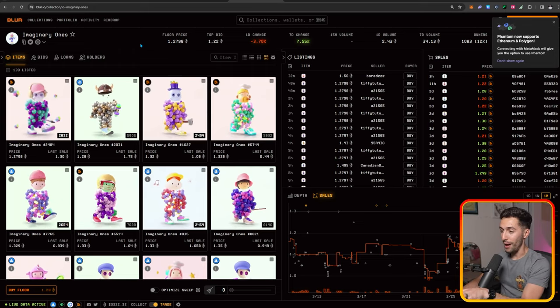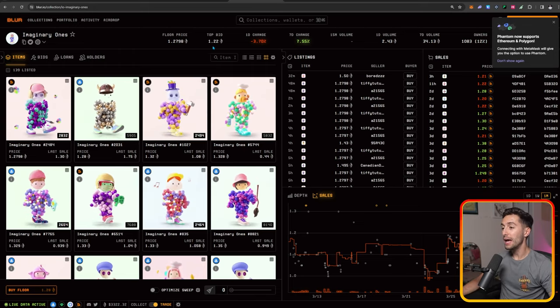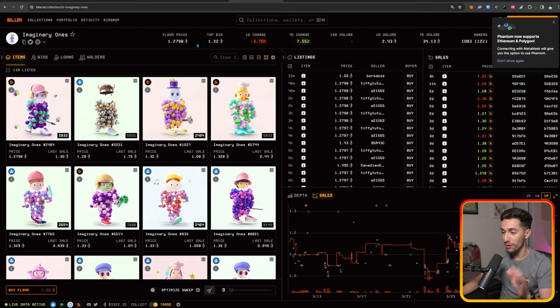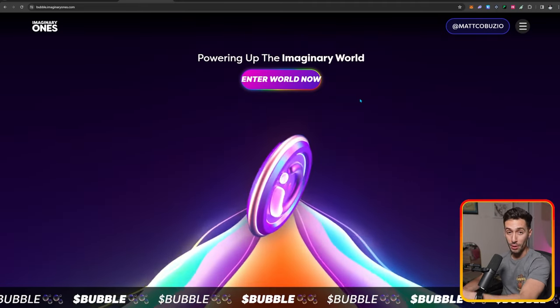This video is going to show you guys another airdrop that's completely free to farm. It's from a project that actually launched last cycle and has done super well through the bear market. You may remember this project called Imaginary Ones — they launched back in 2022, their floor price has remained super strong at 1.27 ETH, staying around 1 ETH through the entire bear market. Now they're coming out with their own token called Bubble Token.